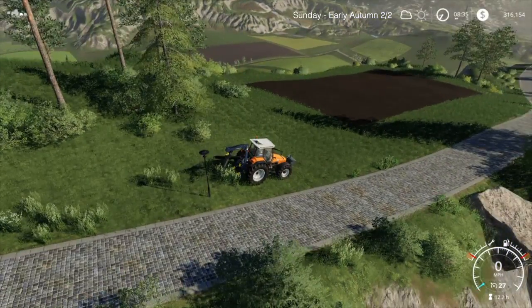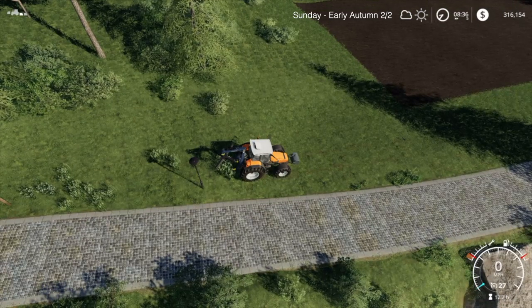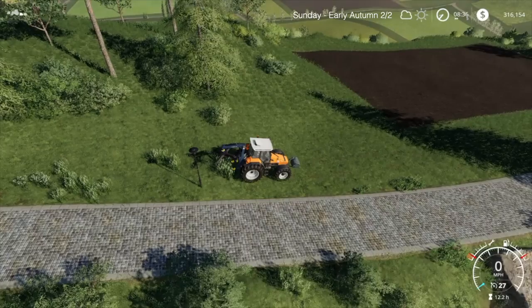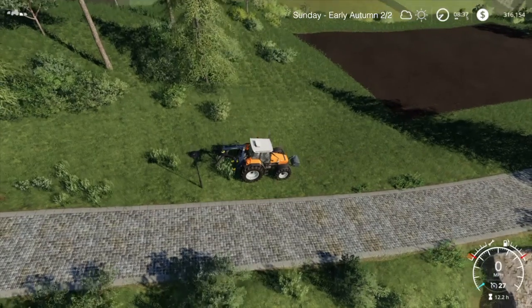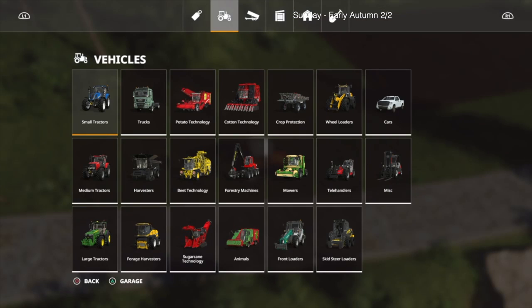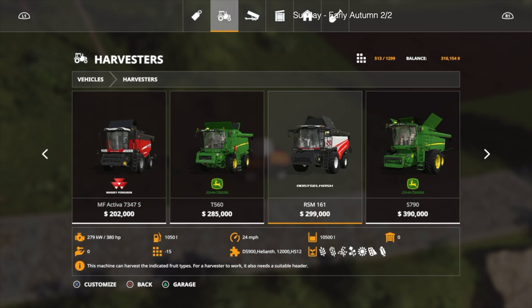I am just sitting here waiting. As you can see, currently it's 8:30. We are at $316,000 — that is enough to buy the harvester that I wanted. If I add that to the extra $50,000 that I can borrow, it gives me $366,000. I need around $355,000 or $353,000 to buy the RSM161.